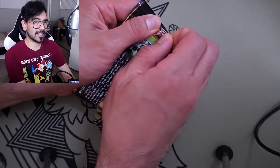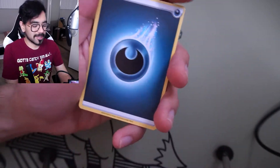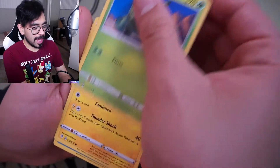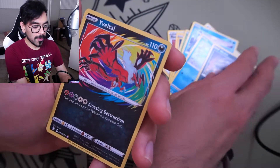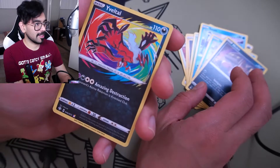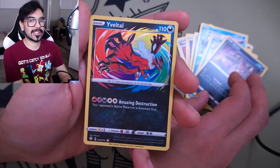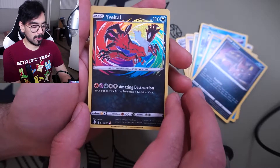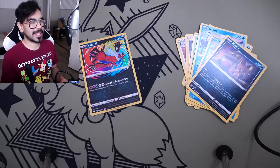Pack two — I'll guess Fire and Darkness. Alright: Dark Energy, Float Stone, Rusted Shield, Rotom, Cacnea, Morpeko, Morpeko, Snom, Sneasel, Horsea, Cydra, Nickit. Whoa — we've got a rainbow rare in here! Yveltal! This is super cool — I already have Reshiram but the centering on that one is not good. From a distance the centering on this Yveltal looks really good.